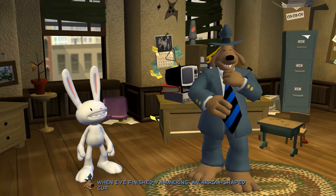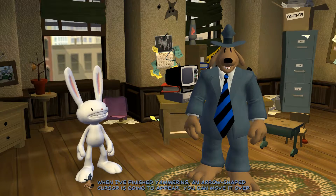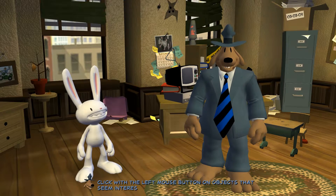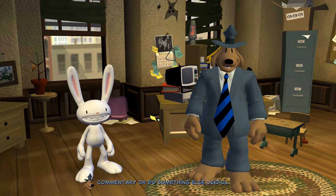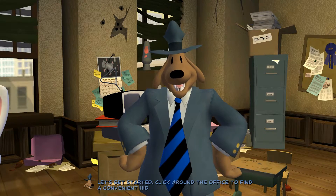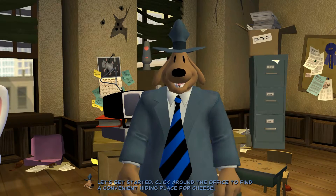When I've finished yammering, an arrow-shaped cursor is going to appear. You can move it over things in our office to see what's what. Click with the left mouse button on objects that seem interesting, and I'll offer helpful commentary or do something else useful. I'll wander around aimlessly as usual. Let's get started. Click around the office to find a convenient hiding place for cheese.